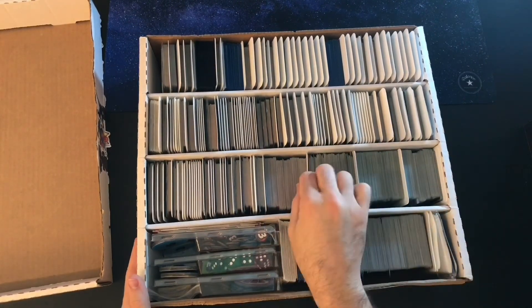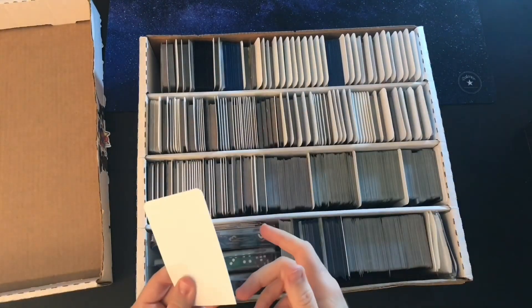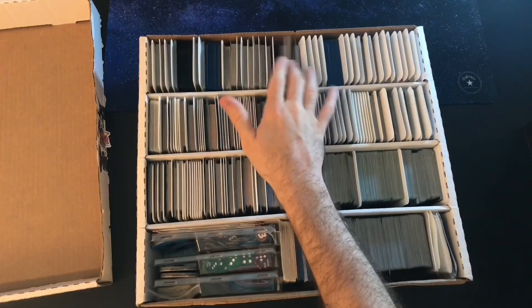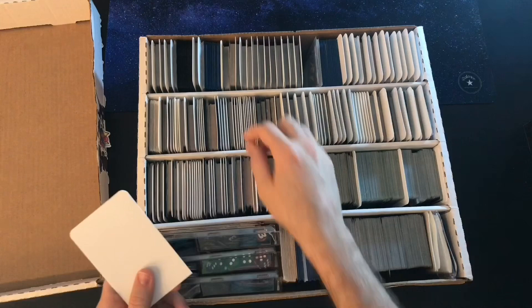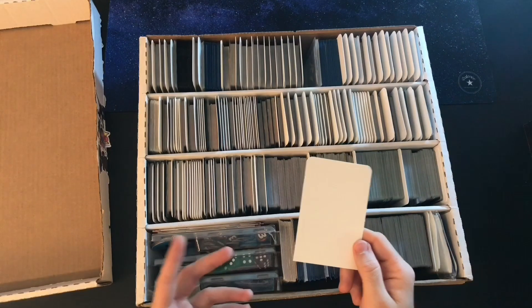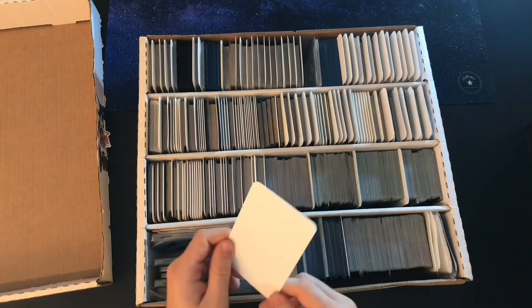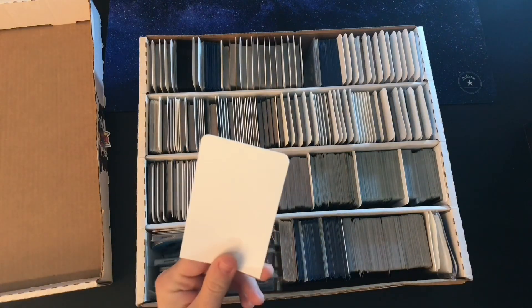I also wanted to show everything I have separating the cards — these are just dividers from BCW as well. The first time I ordered them they came with these large ones that have tabs that stick up at the top, but I can't find those anymore. Every time I order the same ones it sends me the shorter ones, which is kind of annoying. Maybe eventually it'd be cool to upgrade to printed, laminated versions like some people do, but for now these work for me.